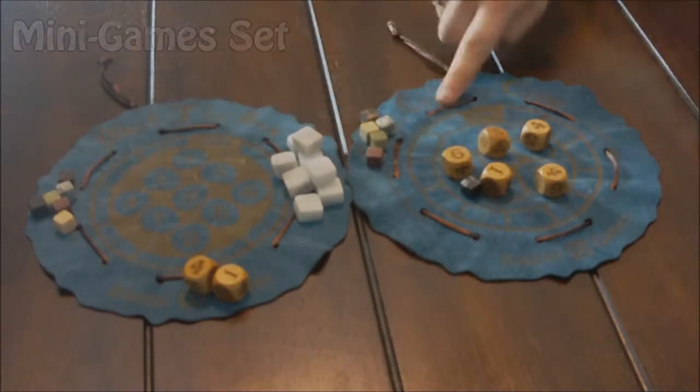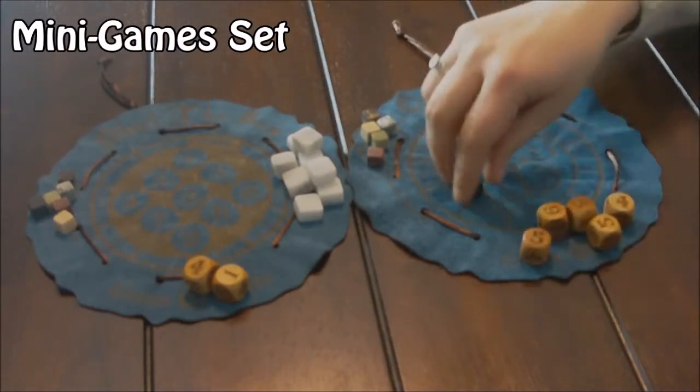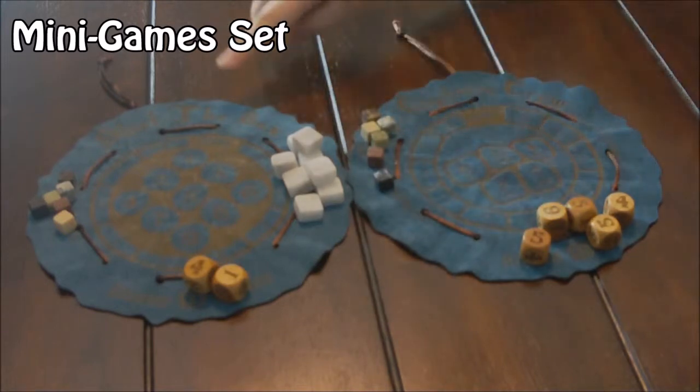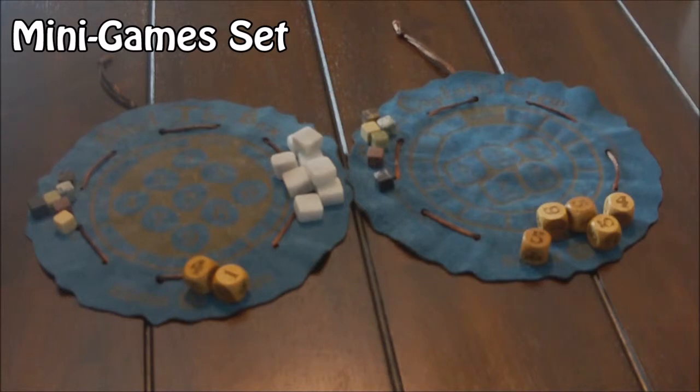The mini-games set is a pair of dice games from the 1700s that can support up to six players and take about half an hour. The mini-pouches measure about eight inches across when open, making them quite a bit smaller than the regular games.